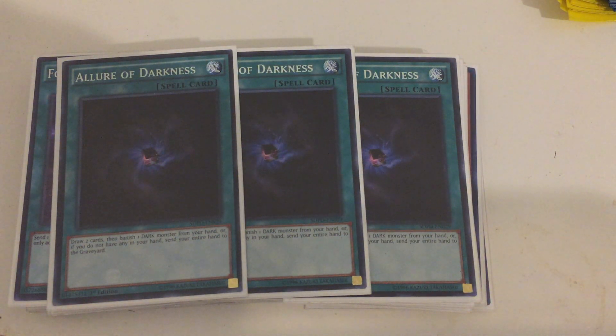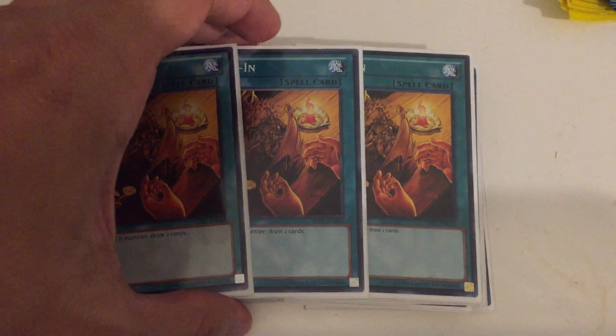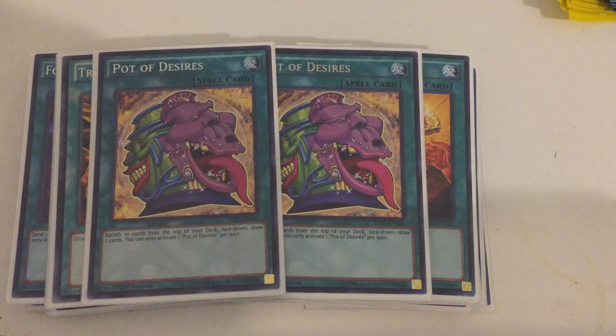Allure of Darkness is just for pushing through your deck. I'm a bit split on it — while it's great at getting you where you need to be, it can sometimes really affect you by banishing key Dark Lords you need. It's a trade-off I think is well worth it for the draw. Trade-In is better if you have a Level 8 in hand, and it's great for discarding your Level 8 and digging through your deck, because Dark Lords ultimately want to dig fast. And of course, Pot of Desires — a fantastic card. In a deck running lots of three-ofs, it's essentially a plus two, and it's definitely warranted here.